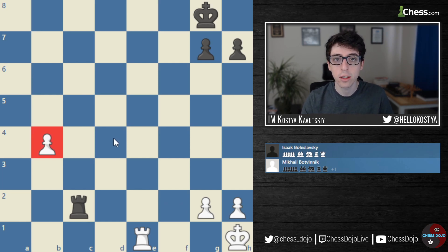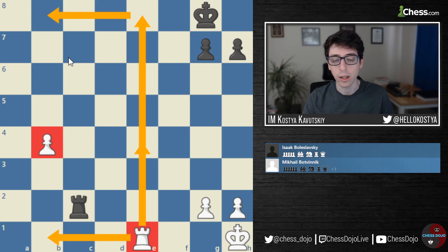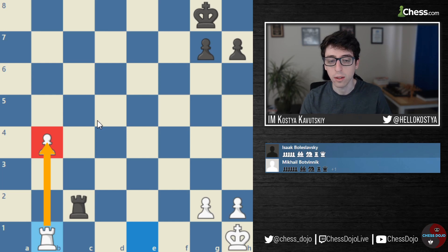This is considered the classic example of this endgame because it kind of shows all three faces of the Rook. When we have an extra passed pawn and we can decide where to put the Rook, we always have a choice — we can put the Rook behind the pawn, defend the pawn from the side, or even from in front by giving check and going Rook to B8. Here Botvinnik decides correctly — he puts the Rook behind the passed pawn. This is a well-known concept, and this game really illustrates the power of keeping the Rook behind the pawn whenever we can.